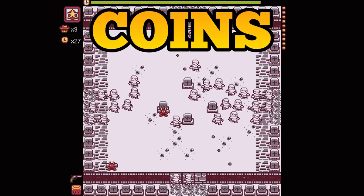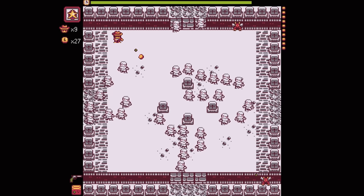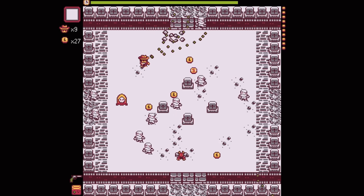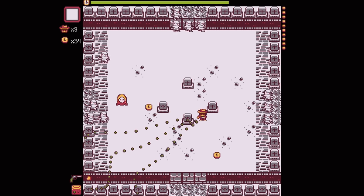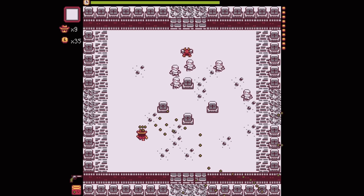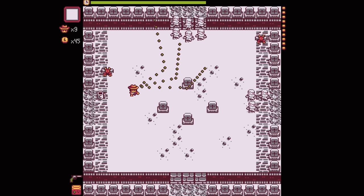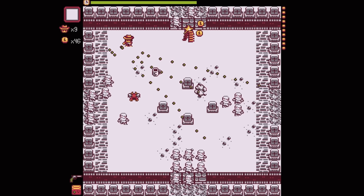Let's get started with the most important thing in the game: coins. As you defeat enemies, they will drop coins and you will need each and every single coin that you can find. These coins are used to buy permanent upgrades for your character. You will find random power-ups in this game that will seriously help you out in tough situations, but those power-ups are only temporary. Buffs bought with coins are permanent.